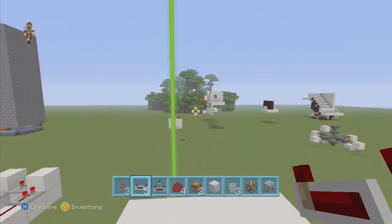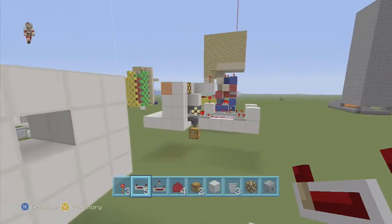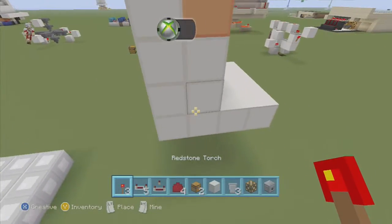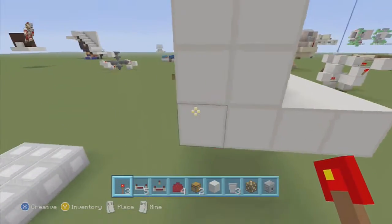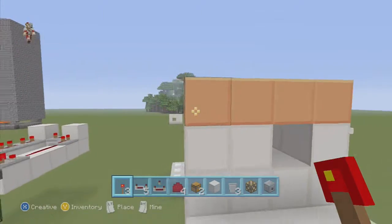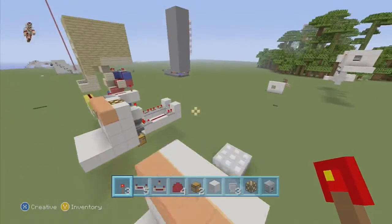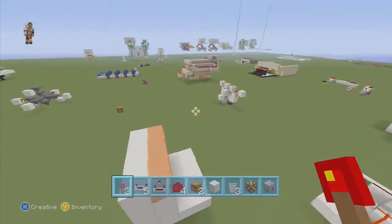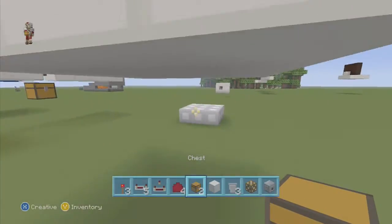Let's go ahead and build. We're going to build a little platform — it's going to be a four by four. At the very last two blocks to the left, it's going to have a two-wide wall. You're going to need some kind of wool, glowstone, or glass across that section.